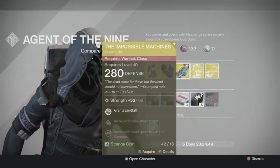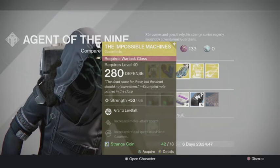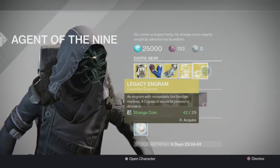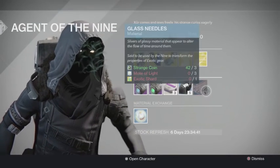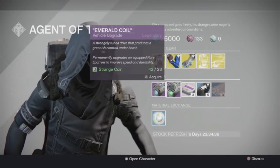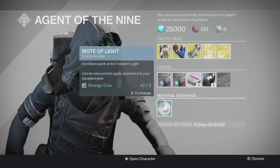If you're a collector you're obviously going to get them as well. Zerg also has: exotic engram, body armor; legacy engram, gauntlets; glass needles; three of coins; heavy armor synthesis; emerald coil; plasma drive; and motes of light.